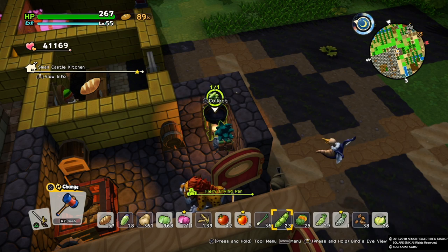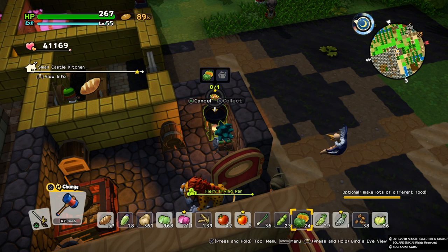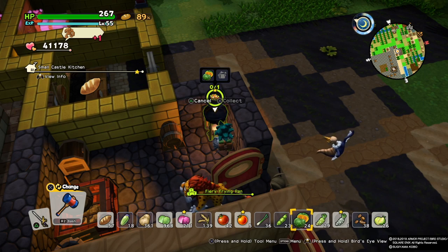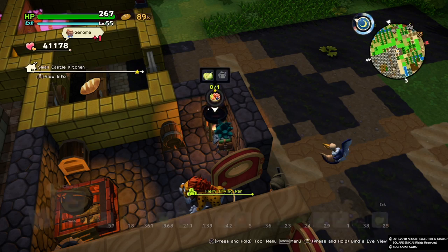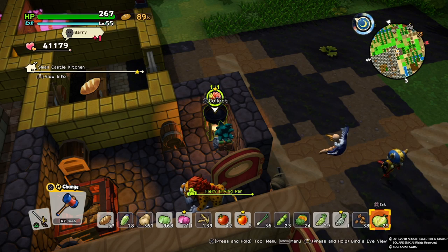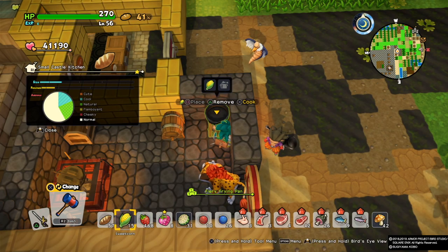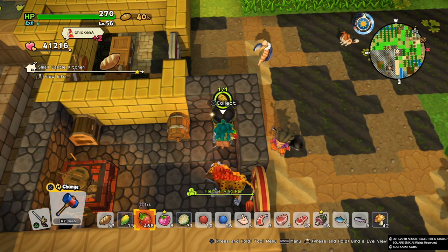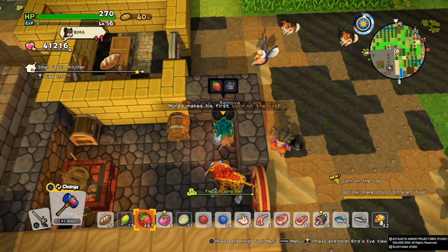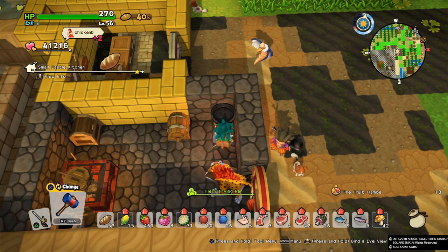Some items I didn't even think would work. It's not just about combining vegetables or meat together — sometimes we use oil, sometimes we use water. The game gives us a hint about this in Chapter 3 where we use the brick kitchen with water to create one of the dishes, but there are other materials we can use as well.